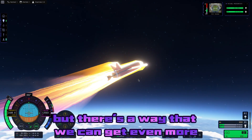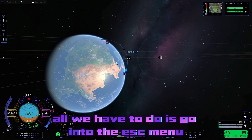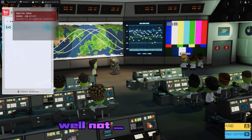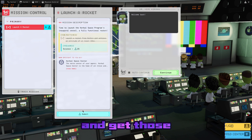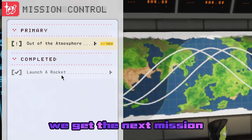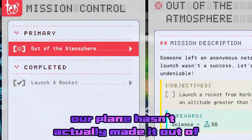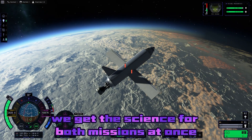There's a way we can get even more science if we're a little sneaky. All we have to do is go into the escape menu and revert back to Mission Control — well, not really revert, our plane's still going. We just check off this mission and get those beautiful science points. And once we do, we get the next mission: 'out of the atmosphere.' It just so happens our plane hasn't actually made it out of the atmosphere yet, which means we get the science for both missions at once.